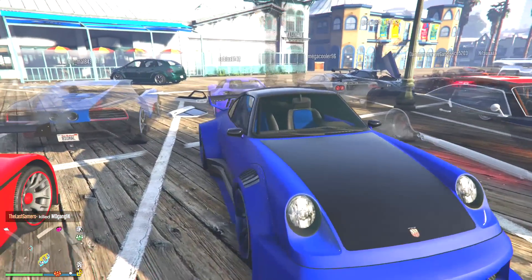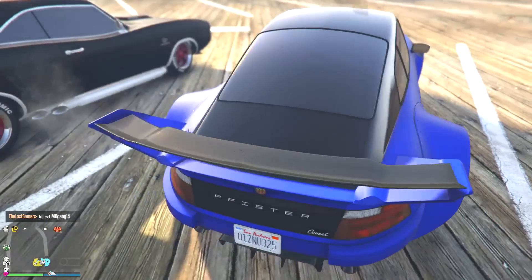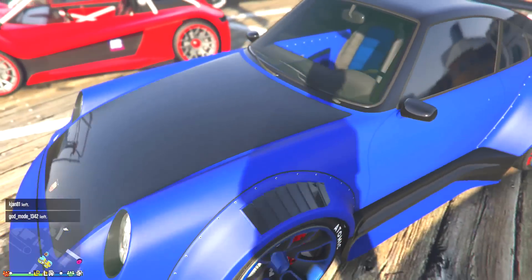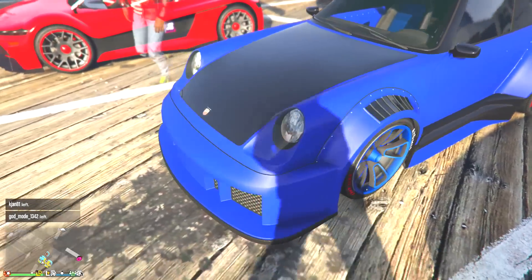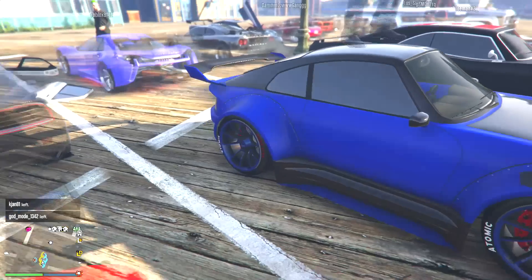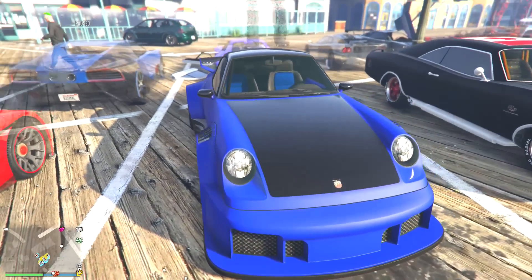Then we have the Comet Retro. I love this car so much — I don't think I'll ever get over loving it. But we have the blue with a black — it's actually a matte blue. I like that. With the blue on the rims that sort of matches it, that's a really good look there. And then the black in the middle. So pretty simple, no liveries or anything. You got some nice customization, and yeah, I like that.